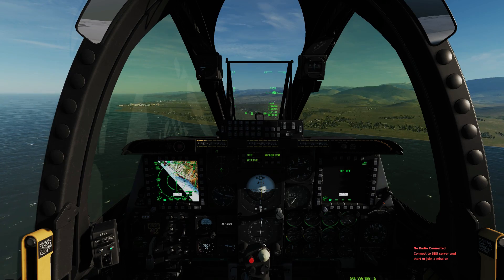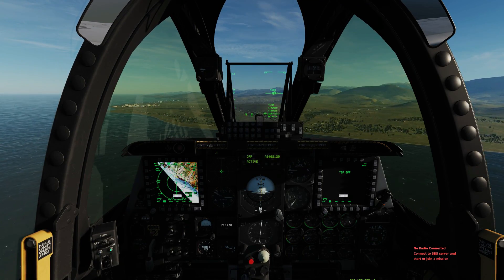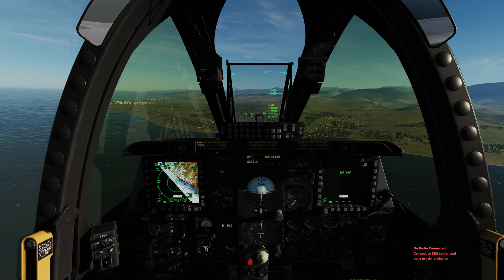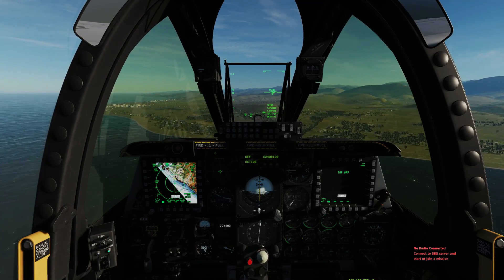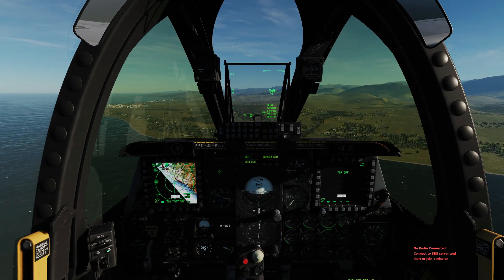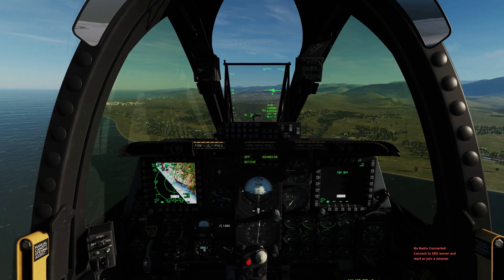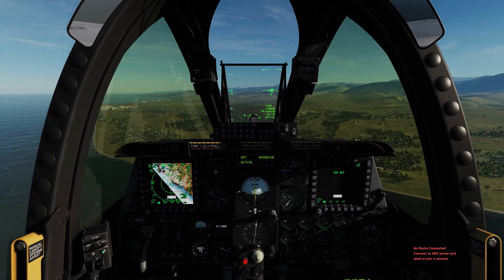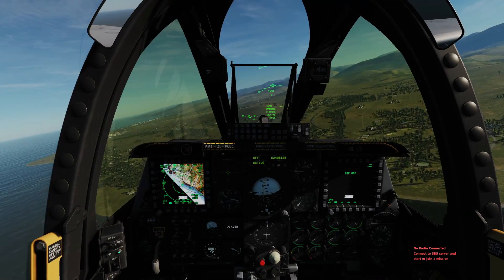Now here we are. We see the bay — we wouldn't even need the waypoint. Of course we should now call ATC that we are about to enter the zone and from which entry. But since we don't have ATC in this case, we could just make a call to everybody: Hawk 11, entering control zone from the east. Okay, now we are pretty much above the bay, so we turn right, 009-er.